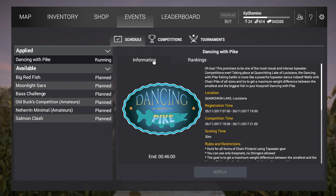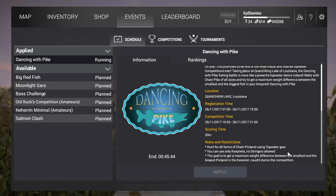Hello guys, KPChamino here with a new Fishing Planet video. It's the 6th new competition, Dancing with Pike. I wanted to do this competition for some time but I was not home when they put it on. What you need to do is go to Louisiana, fish with topwater gear, and the difference between the biggest and the smallest fish is your points — so you can get a unique here too.